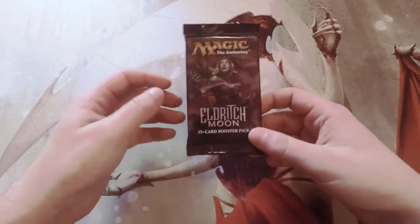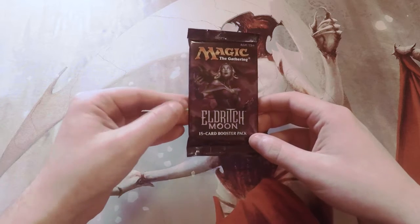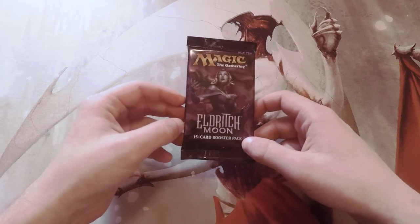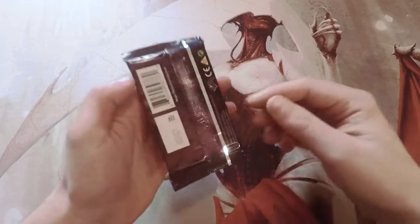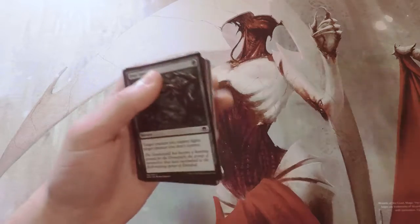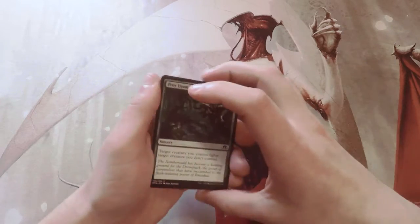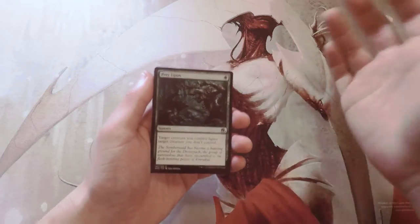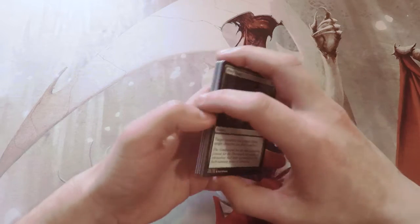Hello and welcome to the next episode of the Crack a Pack series. Today we are opening up Eldritch Moon. I believe this is only the second pack of Eldritch Moon we've had, which is a bit surprising — we tend to get a lot of the newer packs like Kaladesh and Aether Revolt. Definitely happy to see Eldritch Moon though; this is one of my favorite of the newer sets. It has a lot of great value, great theme, and great art.